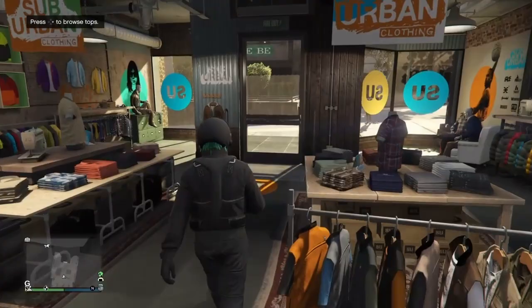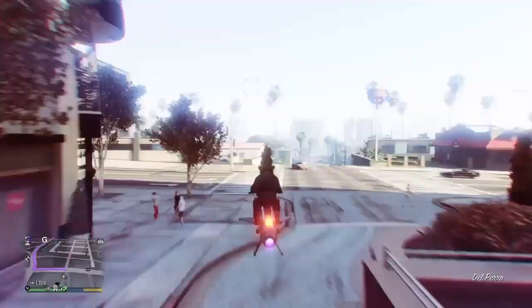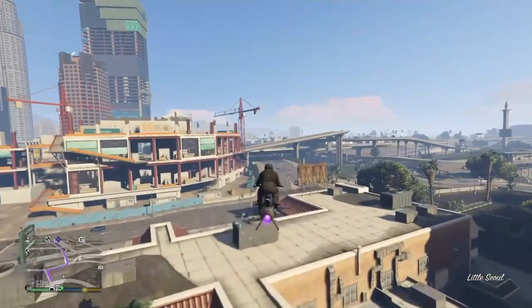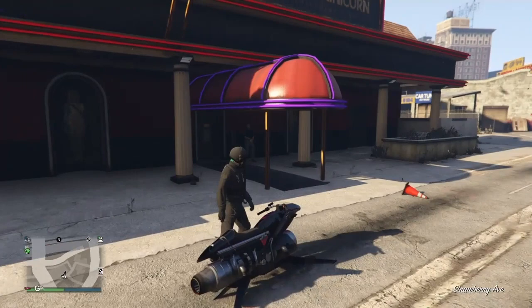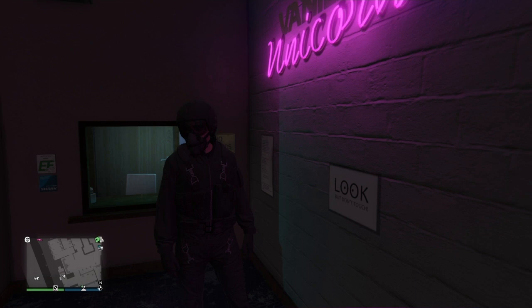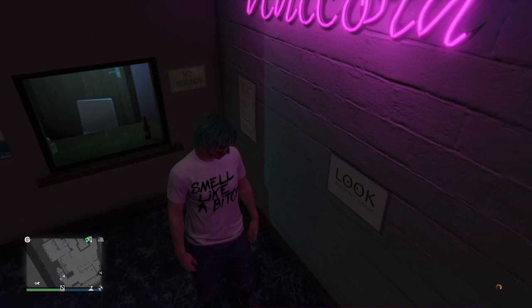From there, you are just going to go to the strip club. Once you've made it to the strip club, go in one or two steps. Open the interaction menu, go to styles, then go to outfit, and choose any outfit that you want to equip the tube on. Once you do that, you are just going to exit the strip club and here you go — you have your tube. Simple and easy.